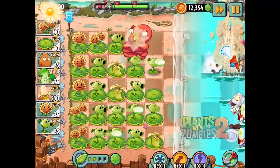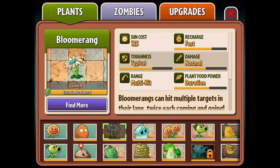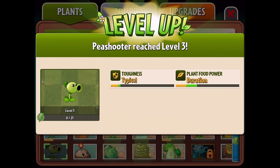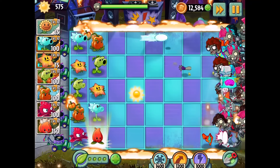Welcome to the Plants vs. Zombies 2 Power Plants update. This is a hugely exciting new feature for us, where for the first time, you're going to be able to grow your plants in an entirely new way. They'll become more powerful, more versatile, and let you solve threats like you've never been able to before.